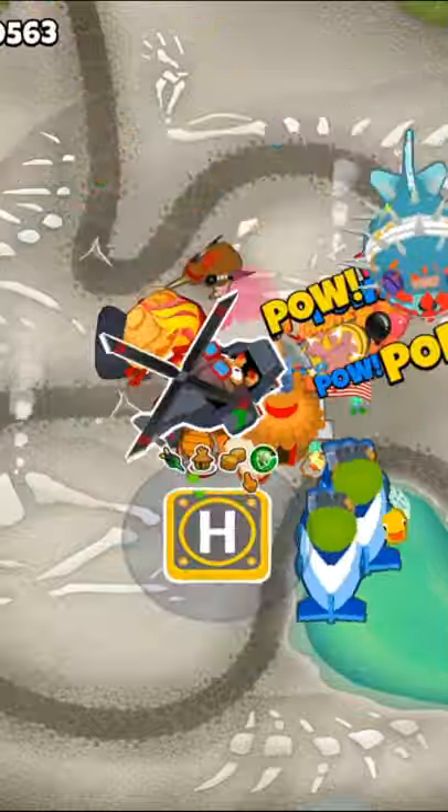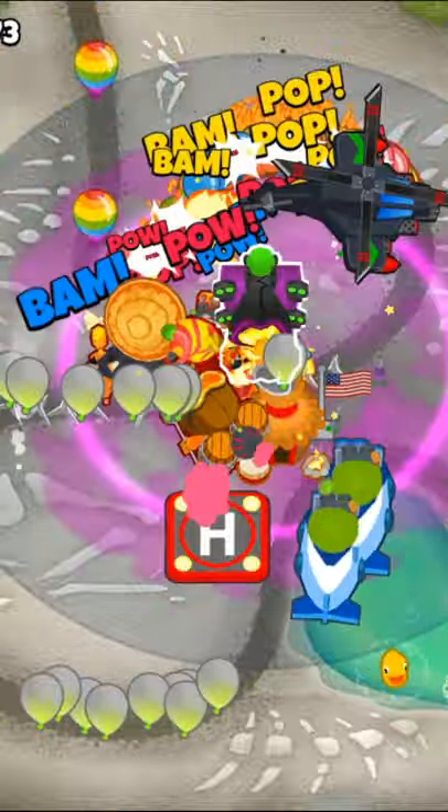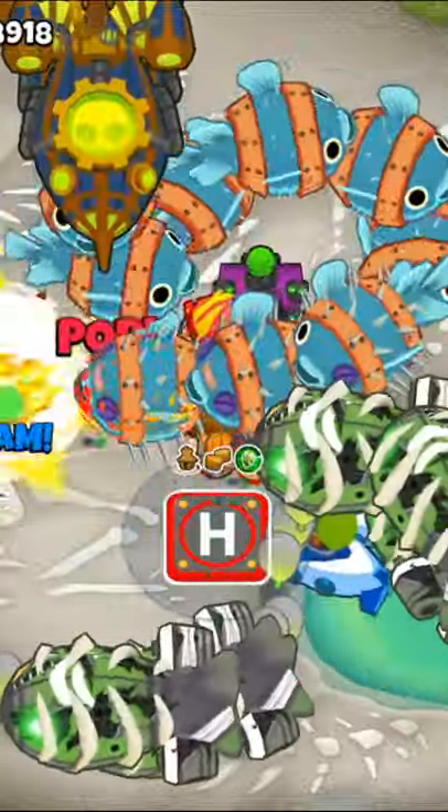Then we'll get a 4-0-1 alchemist and a 4-0-2 heli pilot. After that we'll get a 0-2-5 Prince of Darkness and then get the heli to a 5-0-2 Apache Prime.